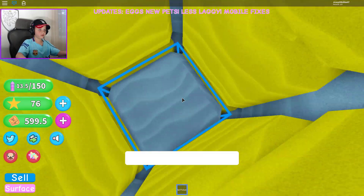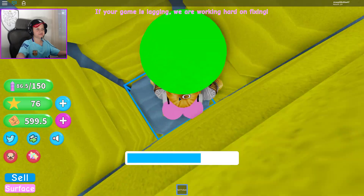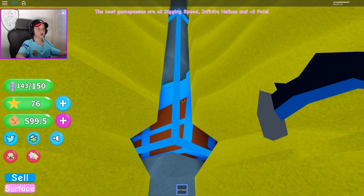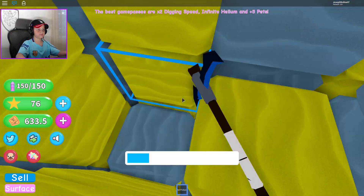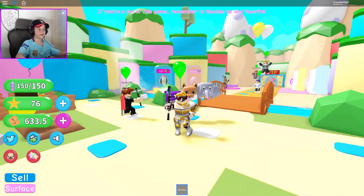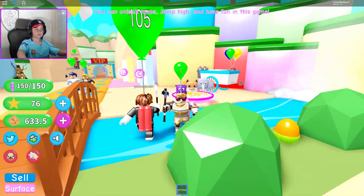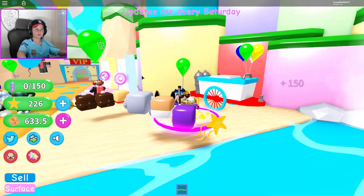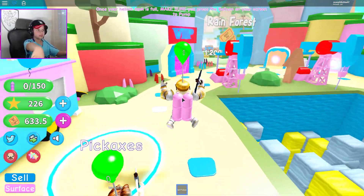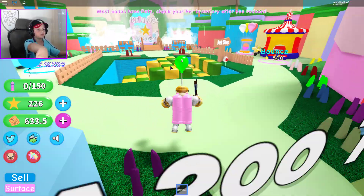Now let's do some of the actual mining. Yep, this is the actual mining guys. I don't know why I chose zero. I think I know why - it doesn't let me jump high, because I clicked the sell button.